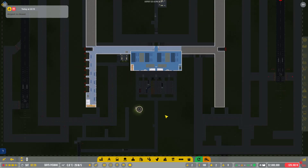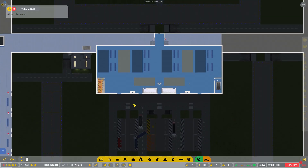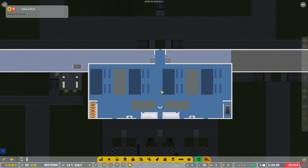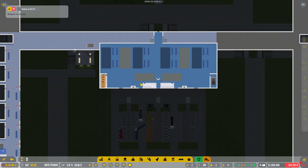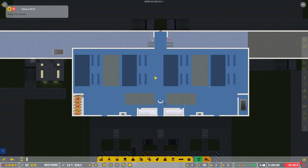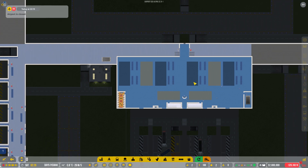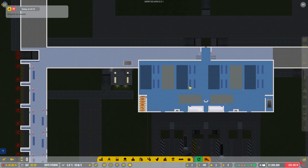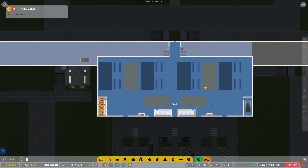How do you do baggage handling? You need a few things in order to do baggage: you need check-in, you need baggage claim, you need baggage bays, and then you need all the kind of services that go along with it. You need some baggage carts, some ramp agents, belt loaders and all these kinds of things.